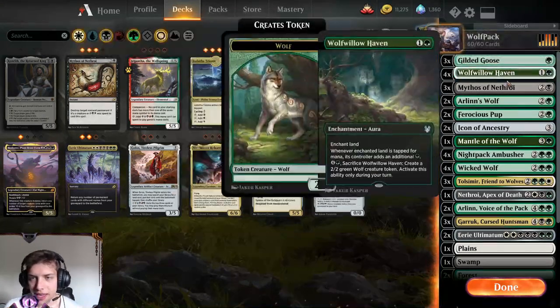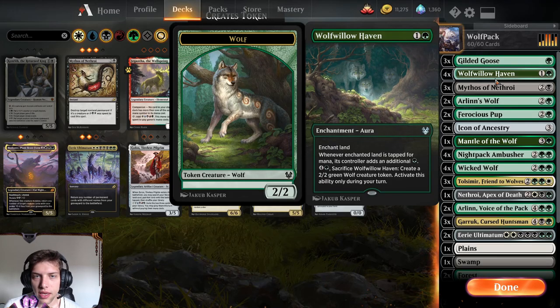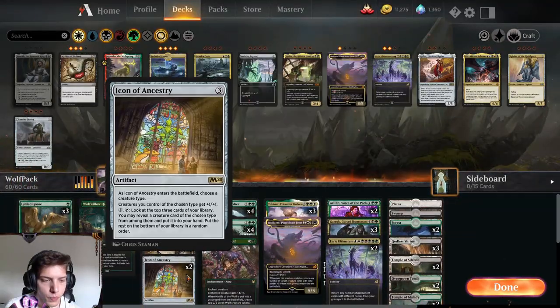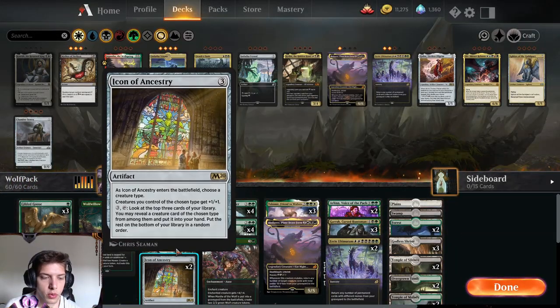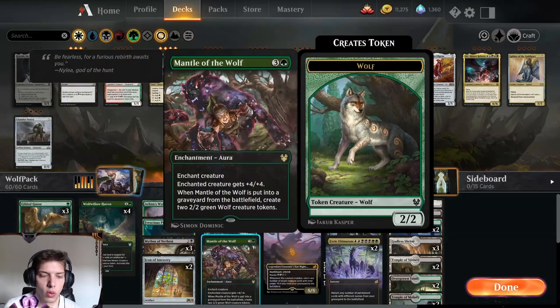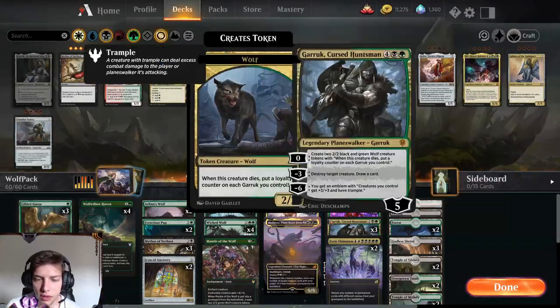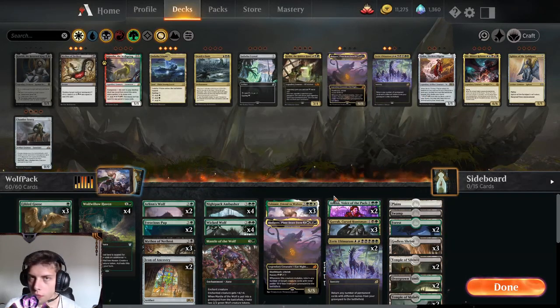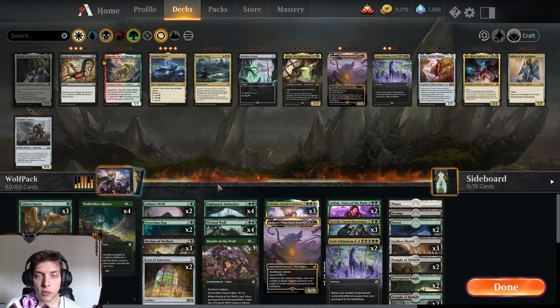So we have all the usual wolf cards like Willow Heaven, Arlind's Wolf, Ferocious Pop. We have Icon of Ascensory to buff wolves up. We have Nightpack Ambusher, Wicked Wolf, Mantle of the Wolf, Tolsemir, Garruk and Arlind — which are a lot of wolf cards. So you could say it's 80% wolf.